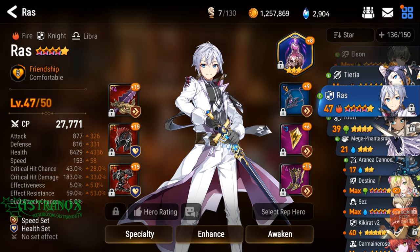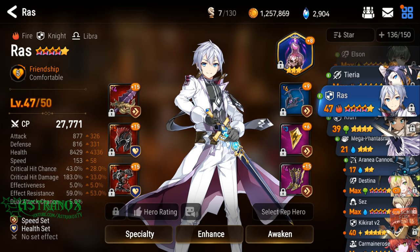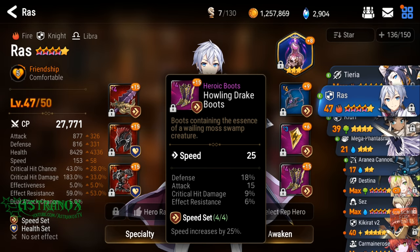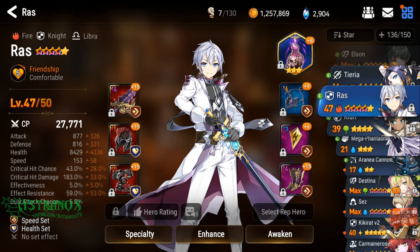You also get the extra stat from his memory imprint by completing the adventure and progressing in the game. For his gear — yeah, I just used Astina's gear: speed, health, PvP gear. Got this neck and started to enhance it — it's actually becoming quite good. It's only rare but it's T6, and the main stat crit chance is quite high.